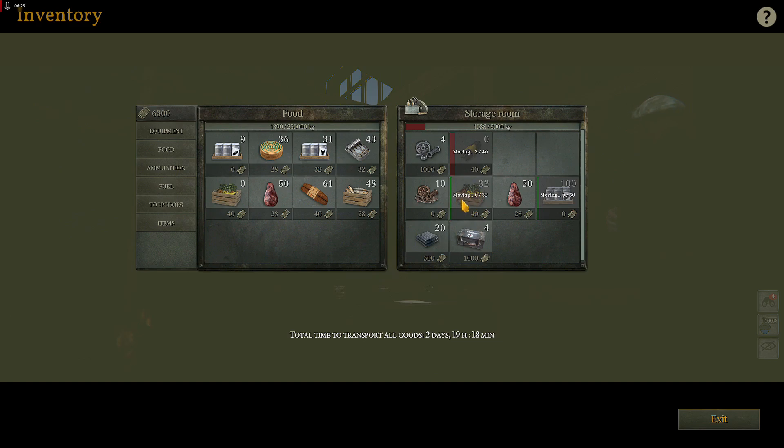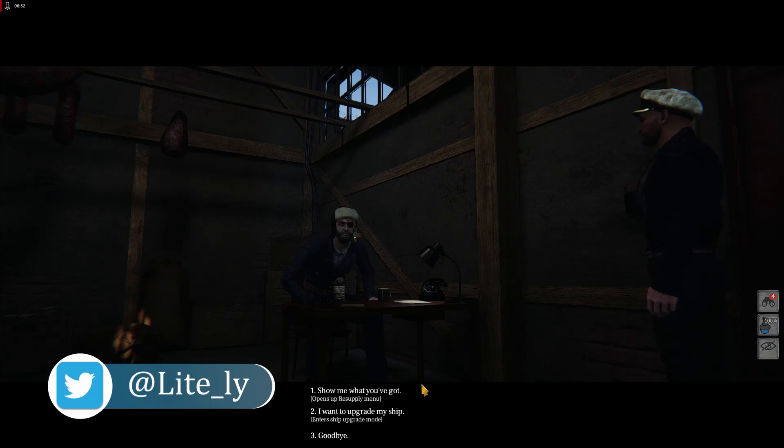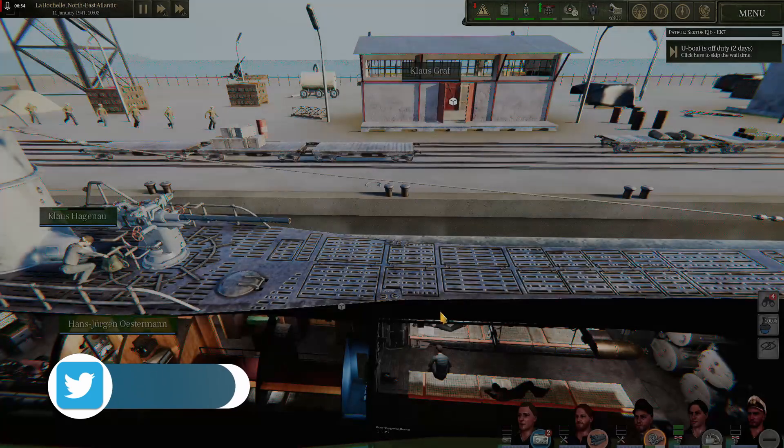Having fruits or veg on board tends to prevent that from happening for whatever reason, even if you don't feed it to the crew, like it's not in the galley. Your mileage may vary there. The other upside of having fruit and veg on board is that you can run into those missions where they send you off to replenish a stricken sub somewhere in the ocean, another allied U-boat, and you're going to want to give them six either fruit or vegetable. So we'll say goodbye here at the warehouse.